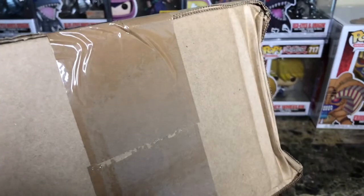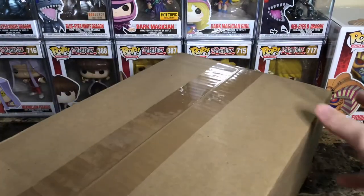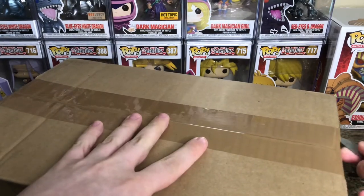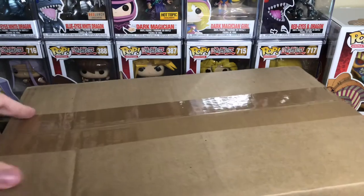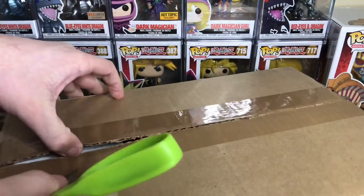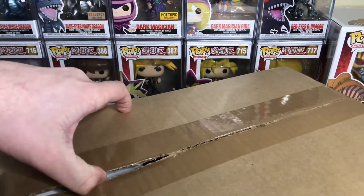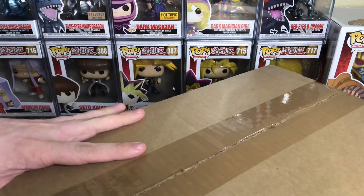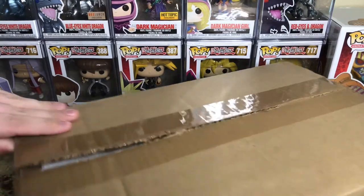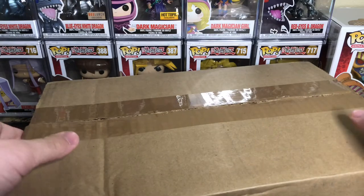I will say I'm a little worried because if you look at the box head on, it is quite crushed. I noticed with my Exodia the Forbidden One that unlike usual Funko Pops, the six-inch ones just have the paper around them and not an extra box. So hopefully this just damaged the paper — this will be a sad video if it's damaged. Maybe I'll post it anyway — just got a damaged Obelisk or something.